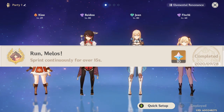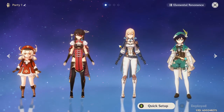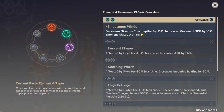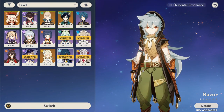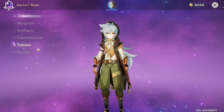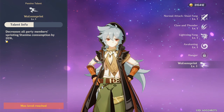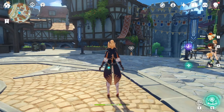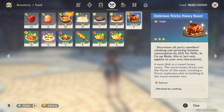The next achievement is to run continuously for over 15 seconds. I suggest having at least two wind element characters to decrease stamina consumption by 15%, and someone like Razor or Kaeya whose talent decreases sprinting stamina consumption by 20%. If you don't have those, you can eat food that decreases sprinting stamina consumption.